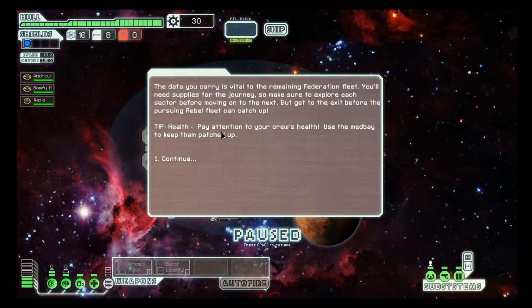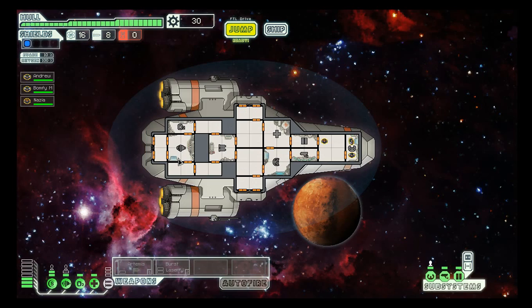The data you carry is vital to the remaining Federation fleet. You'll need supplies for the journey, so make sure to explore each sector before moving on to the next. But get to the exit before the pursuing Rebel fleet catches up. I've already played this, so I know how this works.